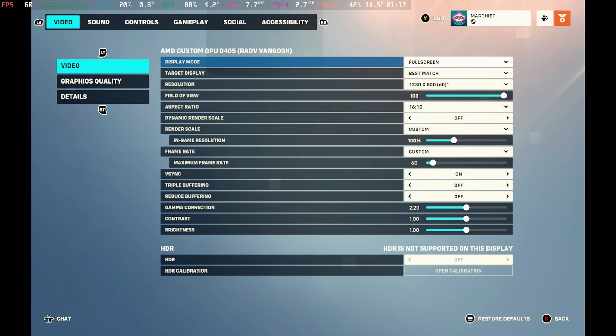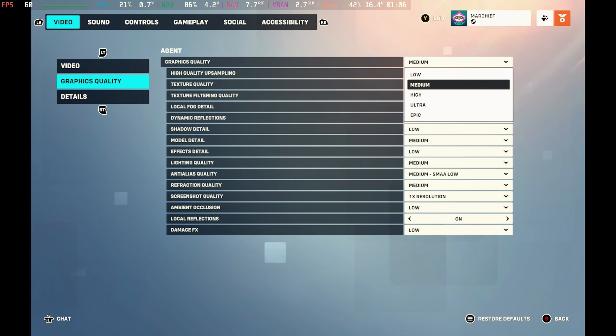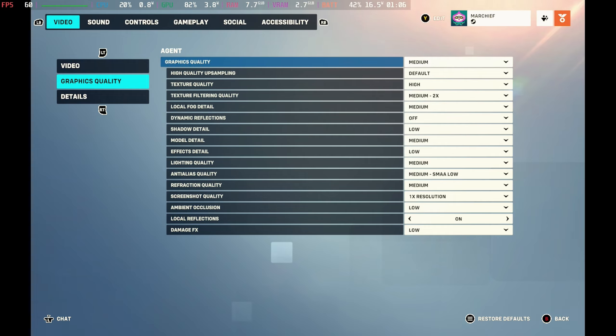For best settings, we found that running on the medium preset was just fine. However, there is an issue with the dynamic render scale that keeps getting set to on, and the aspect ratio is 16 by 9 by default so you have to switch that to 16 by 10.